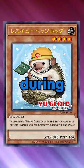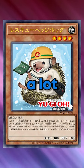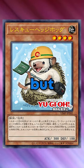The monsters will be sent to the graveyard during the end phase, and they do have their effects negated, so make sure you use them before that. Hedgehog seems like it has a lot of potential in a variety of decks, but will you be playing it?